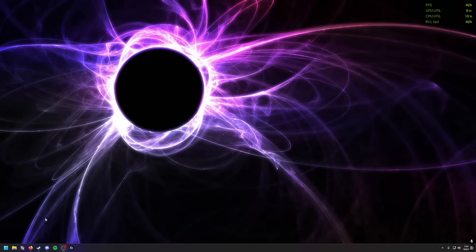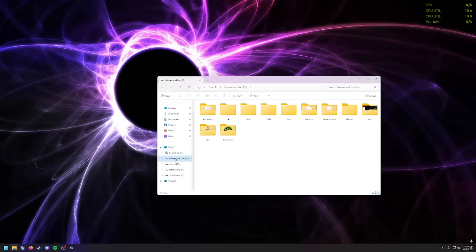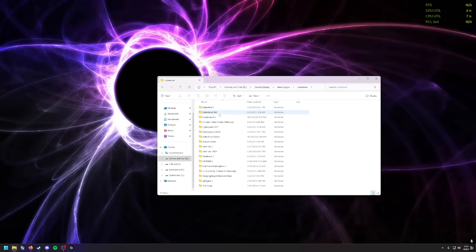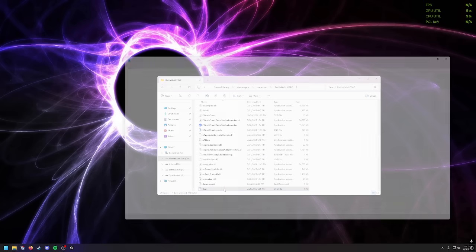This is actually the same fix we used for Battlefield 2042. So if you still have that installed, you're in even better shape. You want to go to your Steam library, Steam apps, Common folder. Here you can see I still have it — it's the user.cfg file that we made before.